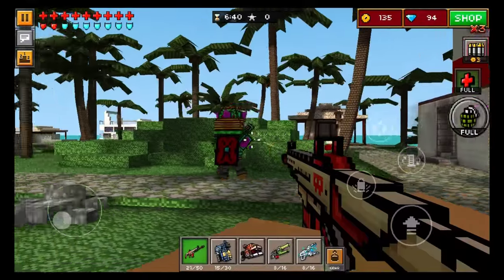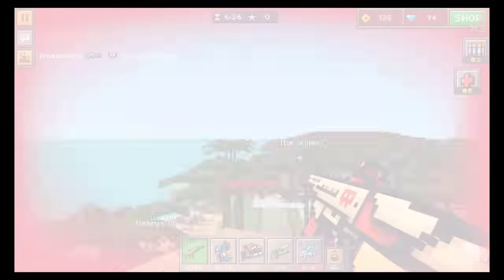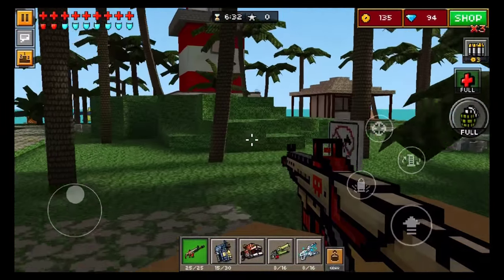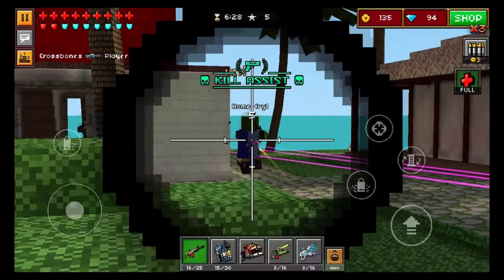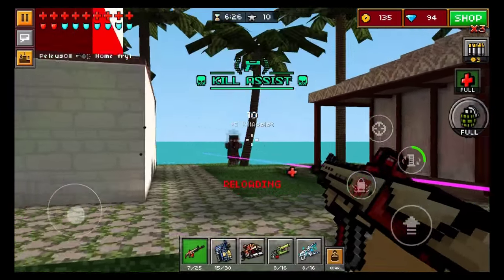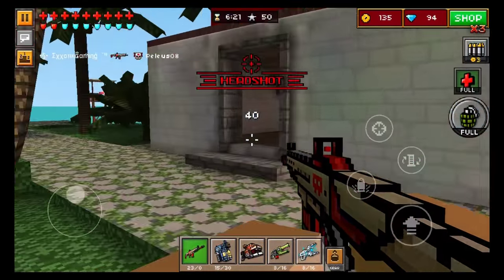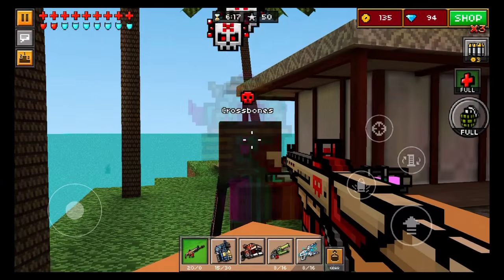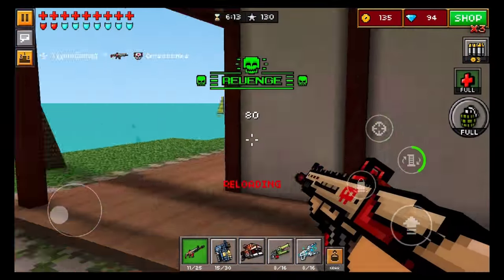If you can manage to find a map like Paradise Resort, this is pretty much the best sort of map for this weapon because you will have some close, medium, and long range gameplay. You'll be able to experience the whole thing with this weapon and it's an overall really good buy. I like this weapon a lot, and really the only big downfall with this weapon is the fact that it does run out of ammo pretty quickly. But if you are one of those people who does not spray and pray, this really shouldn't be that much of a problem.